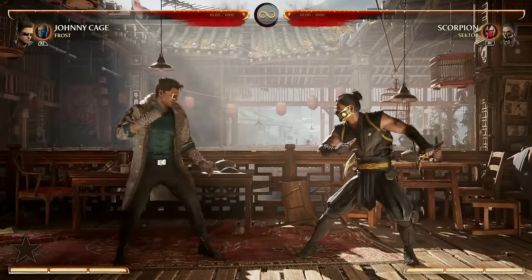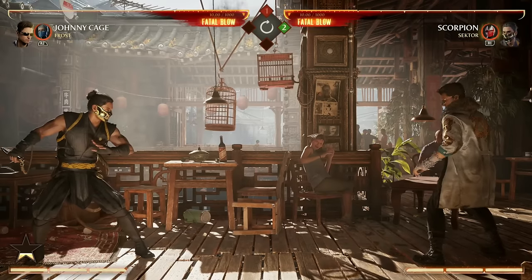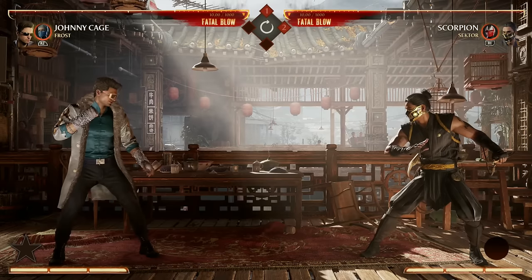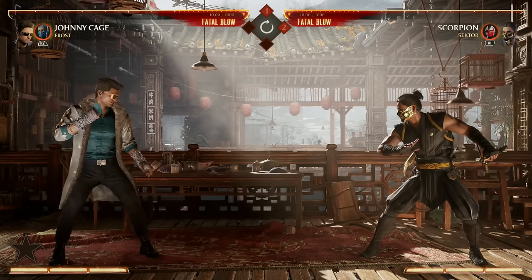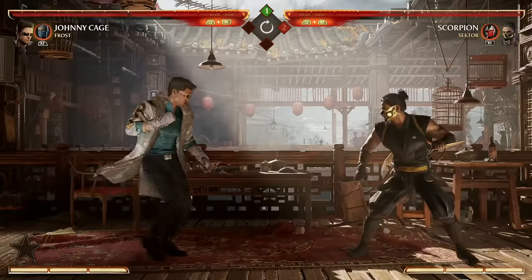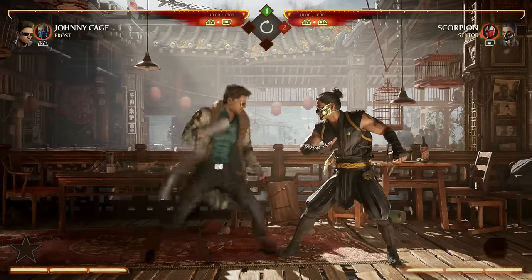He's got Down-Back 1, which is a parry that parries highs and mids. It kind of switches sides with you and your opponent, and then you decide how to pressure from there. It's also not a bad wake-up option — your opponent might think you're going to block, then psyche them out with a parry. But your best wake-up option is the Shadow Kick, Back-Forward 4, because if you enhance it you get armor. You might also consider the Nutcracker, Back-Down 1, as a wake-up attack.